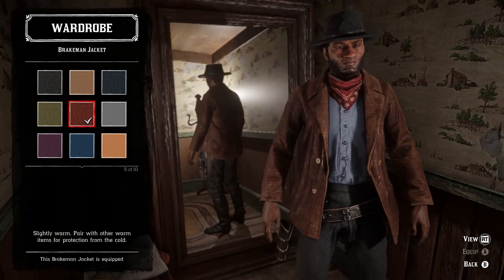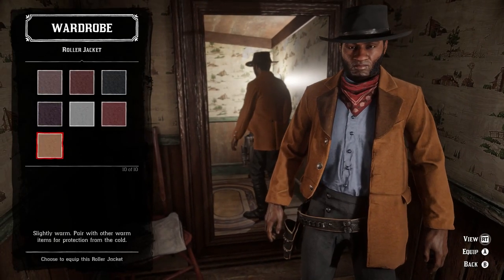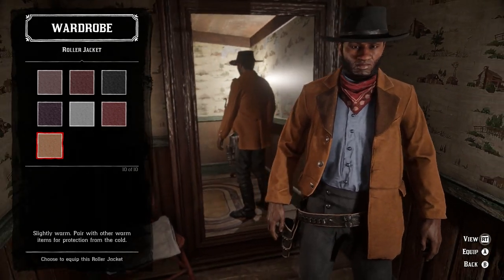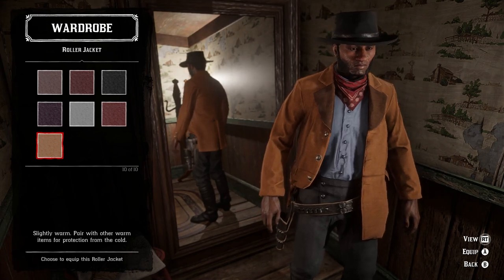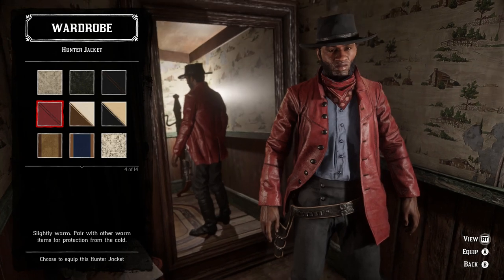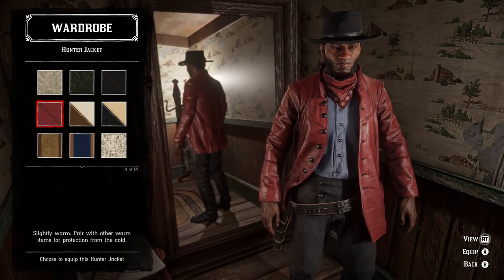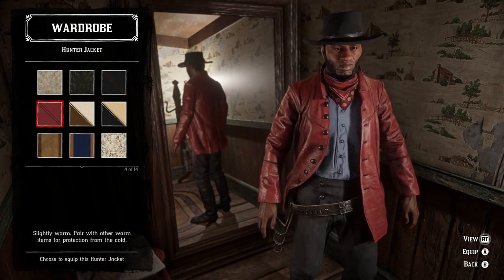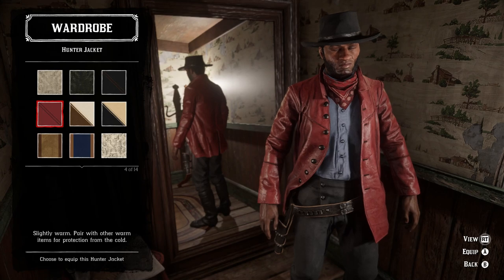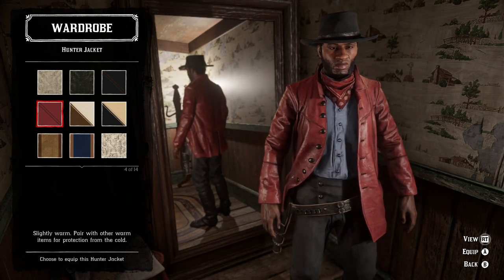If you don't have the Brakeman jacket or don't like it, there are a few other options. There's a variant of the Roller jacket, though I think it's way too light — maybe a little more vivid if you prefer that. There's also a reddish variant of the Hunter jacket which is decently close in color, but maybe a little too red. If it were a little closer to brown it would be better, and it has the wrong style, but it's also kind of leathery and shiny so it would also work. But I don't think either is quite as good as the Brakeman jacket.